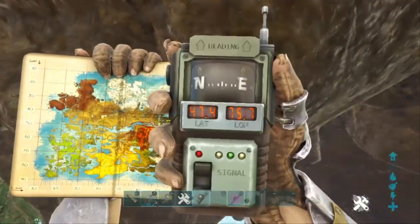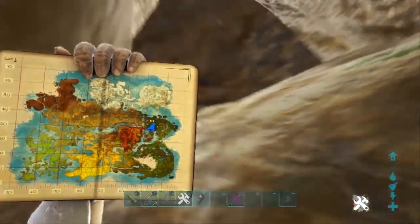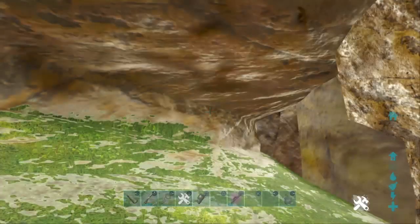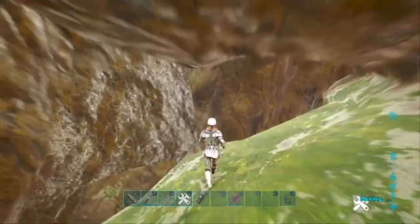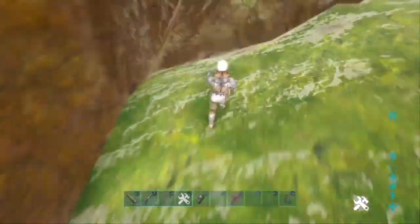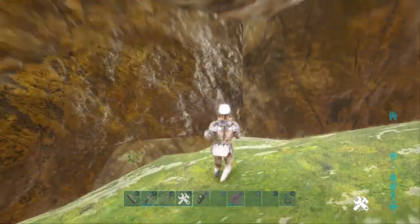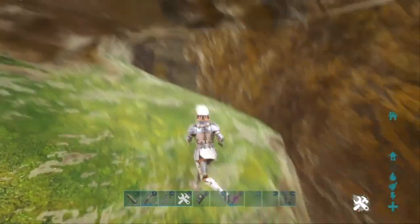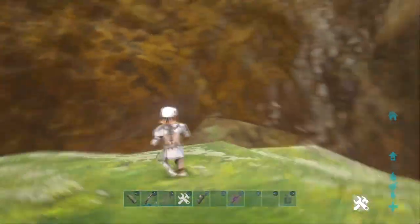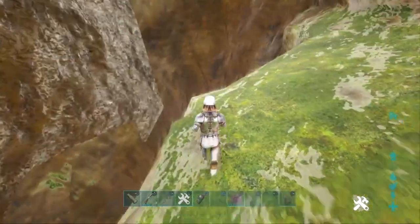The next spot is a really nice hidden base spot that I've used solo before, and I didn't actually get raided here. The only problem was it was quite small, but I did manage to fit everything in — I had my little breeding bit for my PTEs over here. It's a lovely little ledge, and if you set up turrets right it's really difficult to get in. I definitely recommend it if you're looking for a nice solo spot or a duo, just trying to hide some loot.